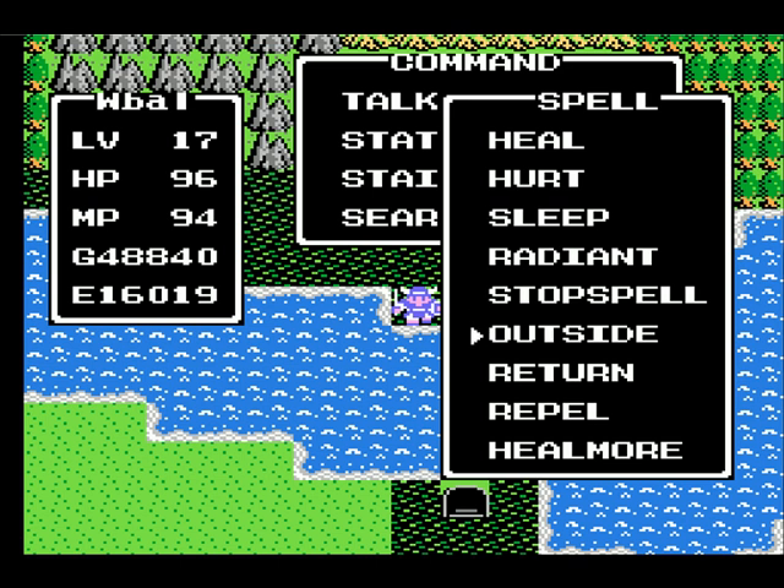I've learned two new spells: Repel and Hillmore. I learned Repel at level 15 and Hillmore at level 17. Repel is basically just like Fairy Water — if you cast it, weaker enemies won't attack you. It doesn't work well against stronger enemies, and it only works outside. Hillmore heals you more than regular Heal, usually restoring around 40 to 60 hit points.